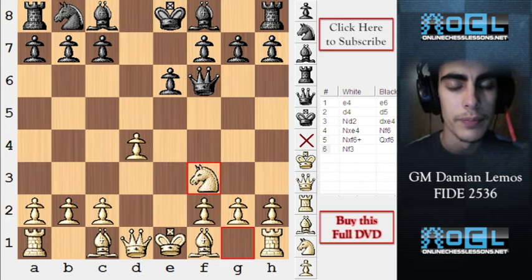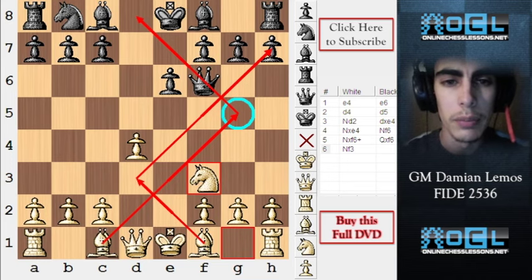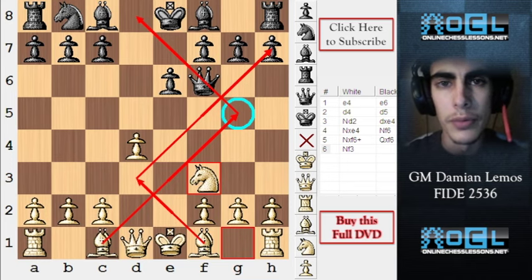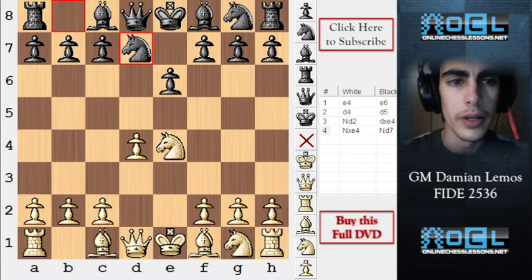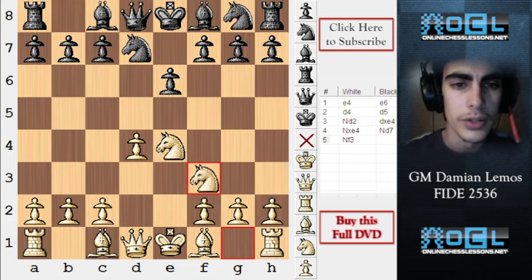As white, we can just play knight f3, and then try to win development tempos by playing bishop g5, bishop d3. Black will have to move the queen again — this is not recommended. So now we know the reason black plays knight d7: he wants to connect his knights, and it's also a development move.